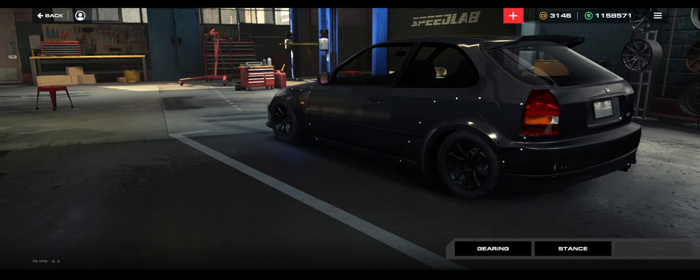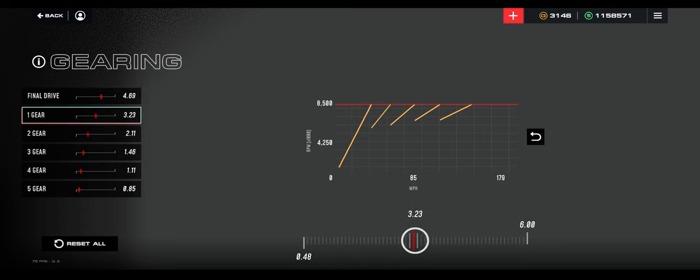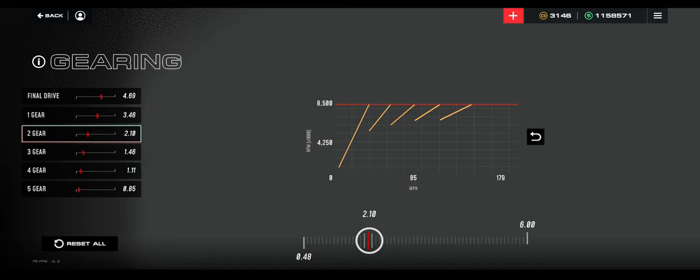Now let's go into gear ratios. The gear ratio tuning is exactly kind of what you expect — it's basically just moving a slider back and forth to find your perfect numbers. So let's say I want a final drive of a perfect number — it's 69, so 4.69. I want my first gear to be pretty quick. I kind of want numbers underneath all these lines, not just like 85 in the middle and 179 way out here, because I don't know exactly what mph this line is — I have to figure it out.